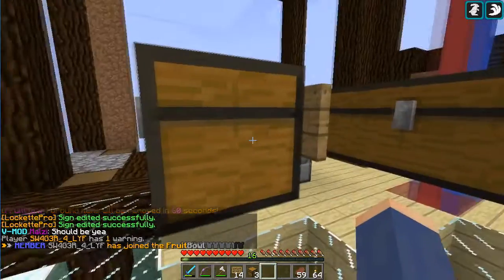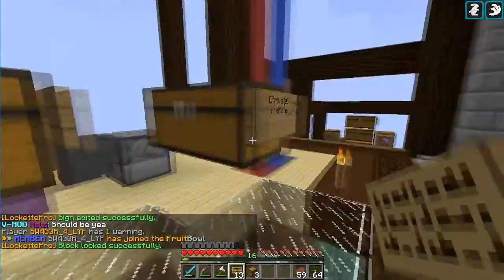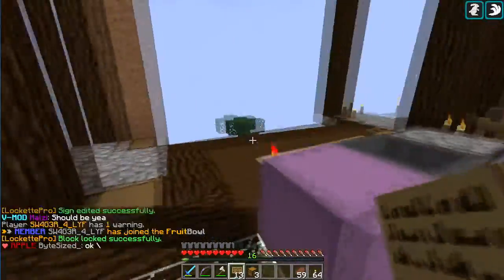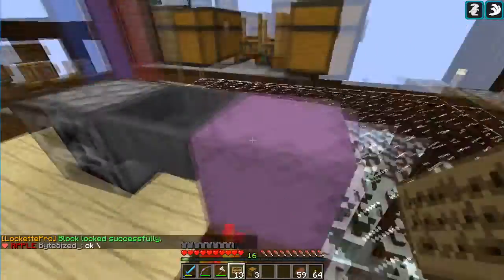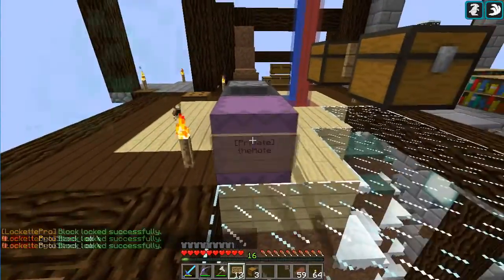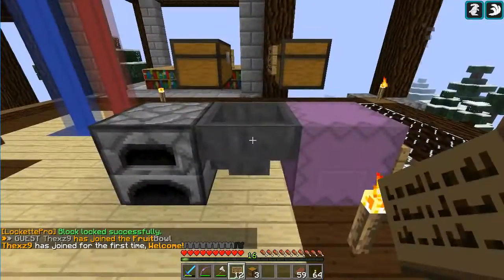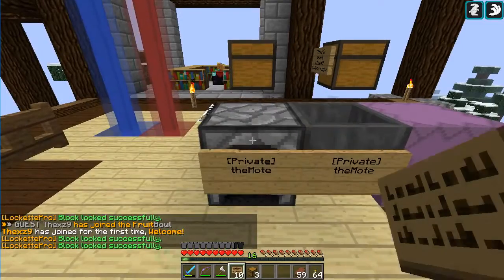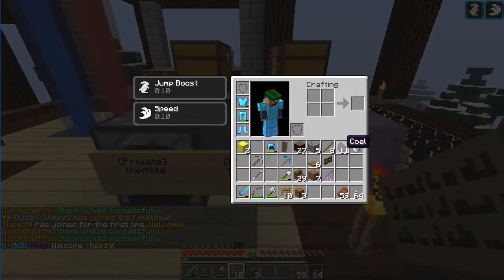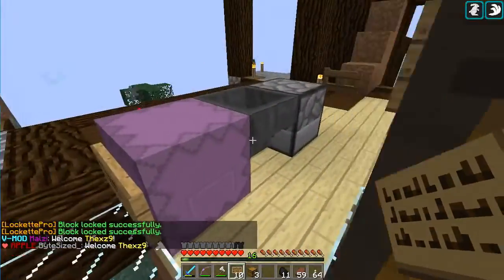This also works for double chests — all you have to do is put one sign on and it locks the entire chest. One of the great things about this is that it works on shulker boxes too. Just bang a sign on and it's now your own private shulker box. It also works on hoppers and furnaces.